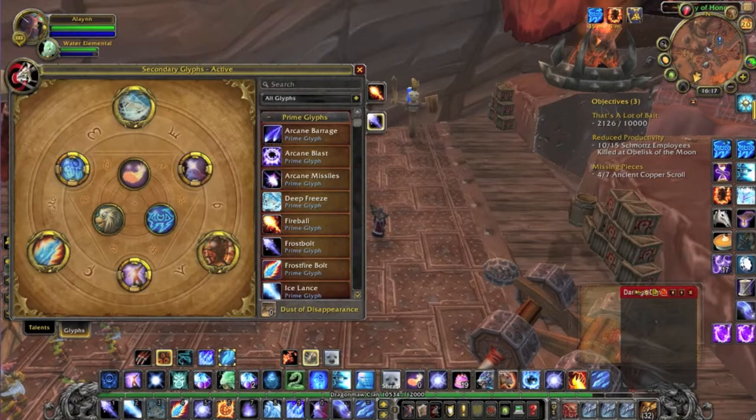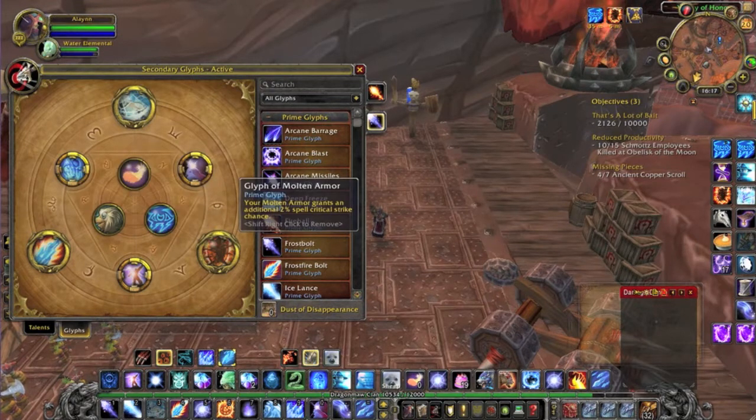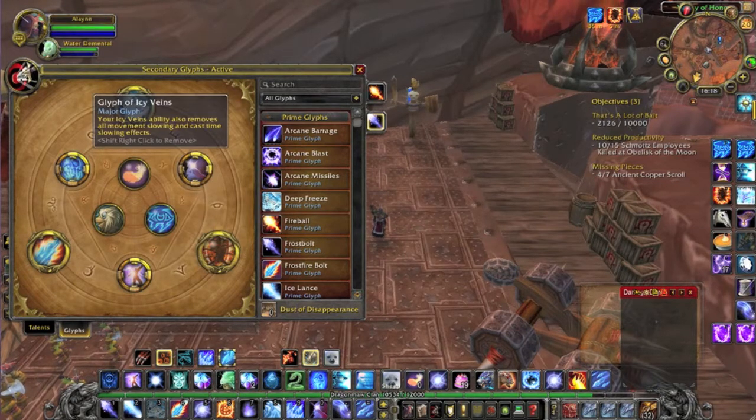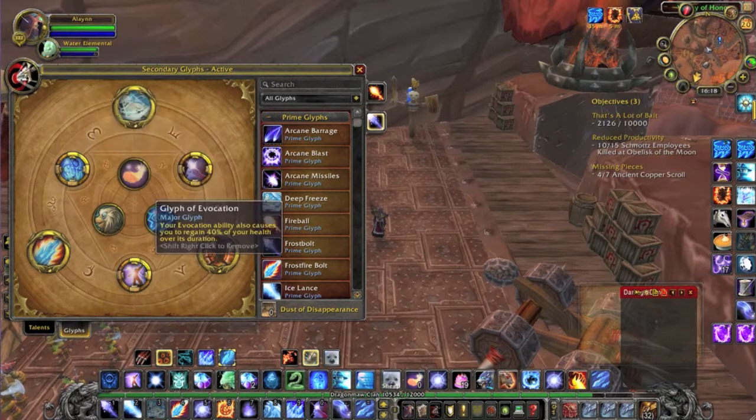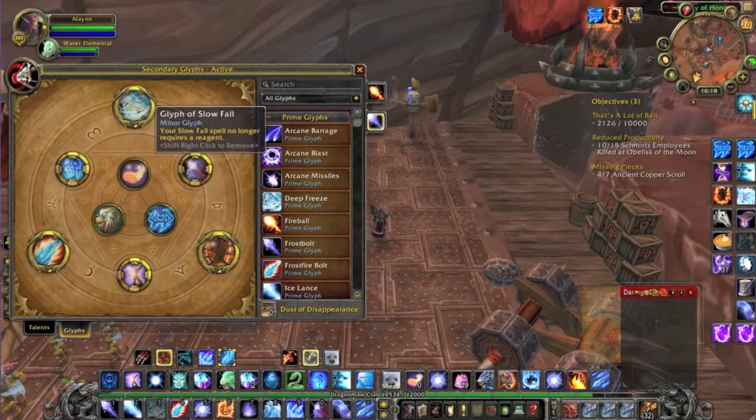Let me show you my Glyphs real quick. Deep Freeze Prime Glyph — you can't do without this. It makes your Deep Freeze deal 20% additional damage. You won't see it on this training dummy because they can be frozen, but on a boss that 20% is massive. Frostfire Glyph makes your Frostfire Bolt hit harder — it removes the slow effect so it's not as good for solo play, but for groups and heroics you can't live without it. The third glyph is optional; I use Molten Armor because I don't have too much trouble with mana. If you burn through mana quickly, use Mage Armor Glyph instead for more regen. The minor glyphs include Icy Veins, which removes movement-impairing effects, Evocation for a healing ability which is great in new heroics, and Blink, which makes you blink further.